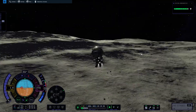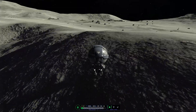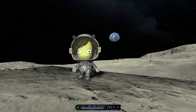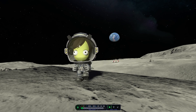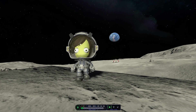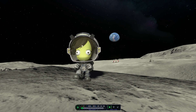Now a bit of surface exploration — here we have some stones, and then Valentina gets up on this ridge too. We look at the base a little and look at Kerbin, and here she is dancing. I hope you liked the video guys. See you next time, maybe when we expand the station. Goodbye.